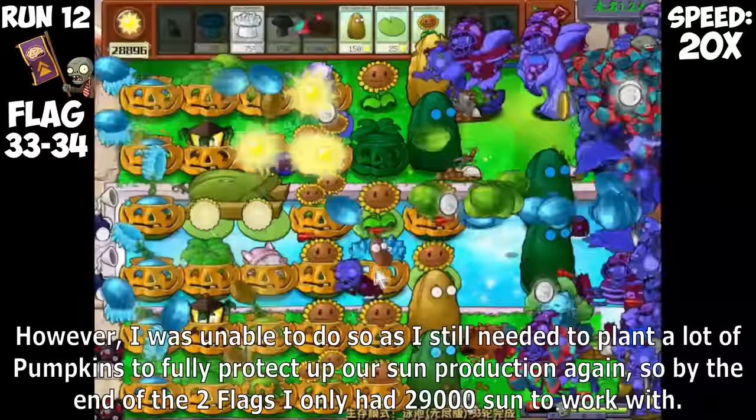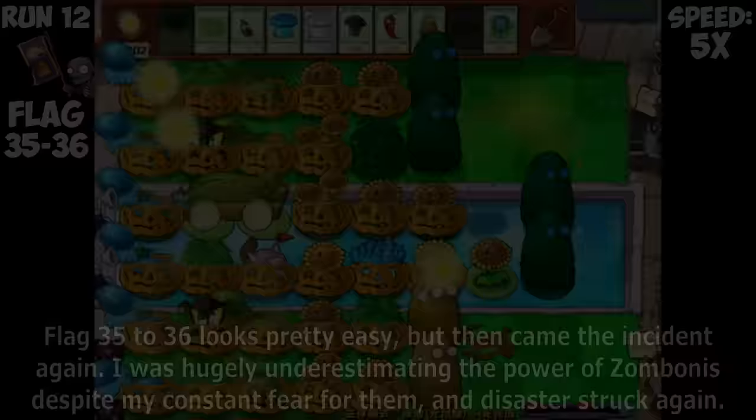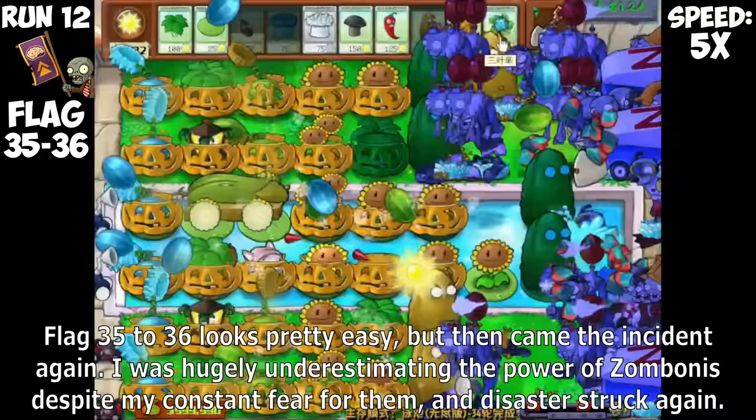I seized the opportunity at flag 31 to 32 without Buckethead Zombies to bring Grave Buster to free up much-needed space, but depleted quite a lot of reserve Sun in instants, bringing us back down to 30,000 Sun. Thankfully, no Bucketheads showed up in flag 33 to 34, so I was able to bring Sunflowers to try and turn a profit. However, I still needed to plant a lot of Pumpkins to purely protect our Sun Production, so by the end of those two flags I only had 29,000 Sun. Flag 35 to 36 looked pretty easy, but then came the incident again.